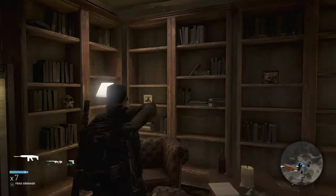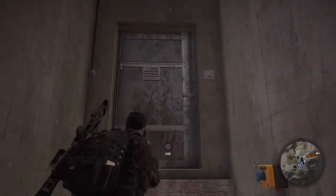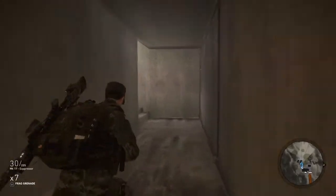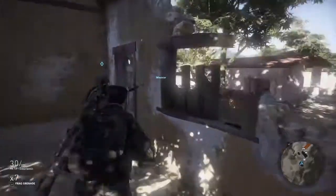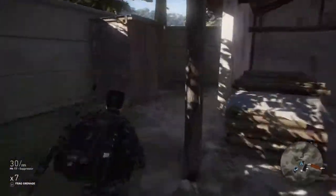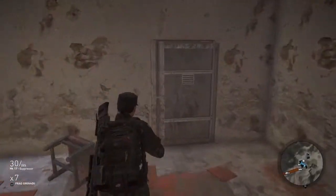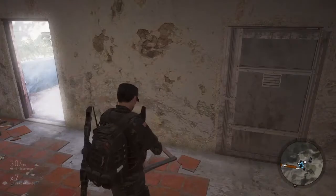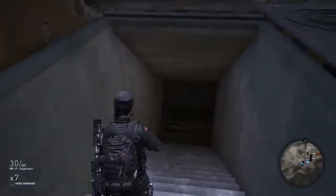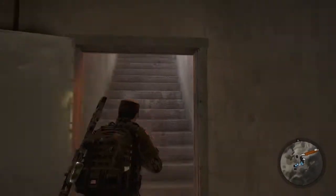It doesn't look like there's really anything inside the Nazi bunker itself, but it is pretty amazing how they actually hid something like this in the game. If you push that it'll open the door, but I don't think it opens automatically when you're outside. I may have to look up more information on the internet about what the Nazis really did in Bolivia to see what they were working on.